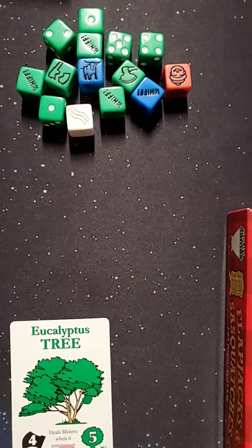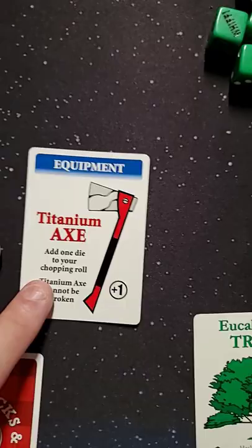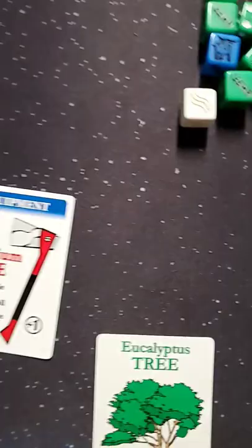You need to get different cuts on this to earn different points, and they have different abilities. You will eventually get an axe card — hopefully in your first hand — and that determines how many dice you can roll. You get 3 for every axe; this one gives you a plus 1, so I would get 4 dice.